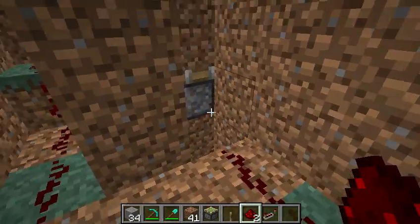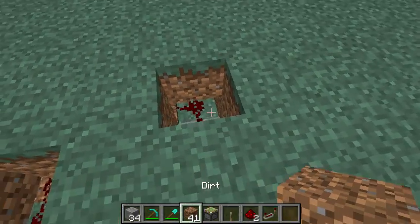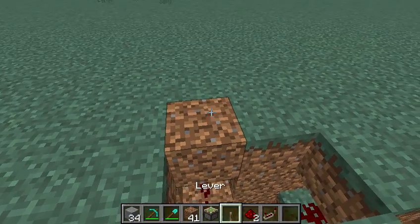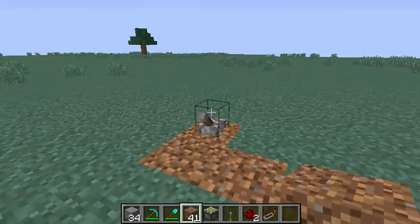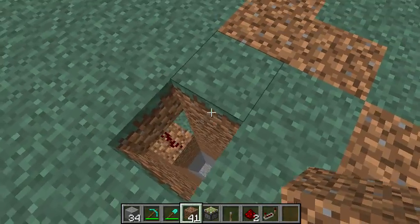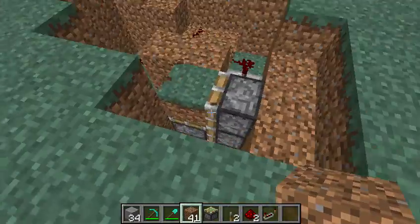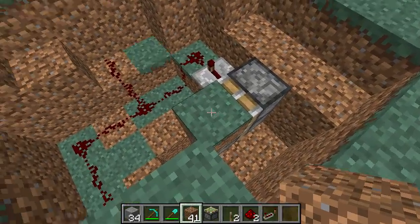Set the repeater to four ticks delay — that's very important. Then put your block anywhere connected to the redstone. So if you want it right here, put the redstone up one like that, and that will power it to open and shut. You just drop down into your base. It's not really that difficult — it's just a matter of placing what where.